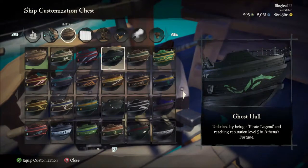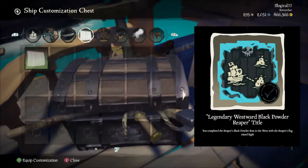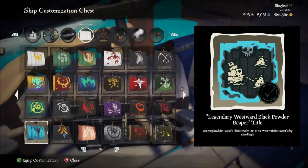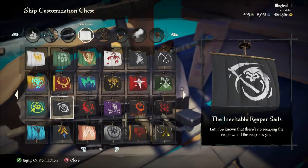These are time-limited sails which require 50 doubloons as well as the Legendary Westward Black Powder Reaper combination. To earn the commendation, I had to run the Reaper's Black Powder run to the west voyage flying the Reaper's Mark three times.